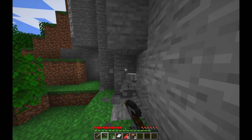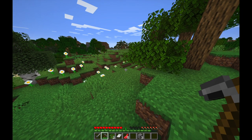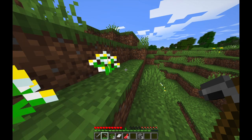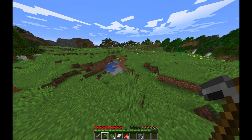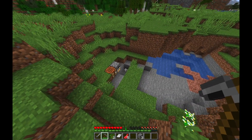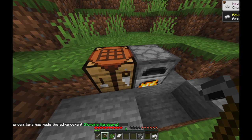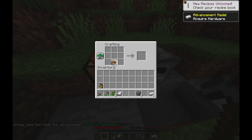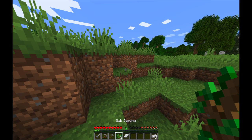Three pieces of cobblestone, convert that into planks. You know, something that confuses me about Minecraft is - how does one cubic meter of oak wood turn into four cubic meters of planks? That just doesn't make a lot of sense. Okay, sticks, and then we get an axe - chop chop! Then we'll plant some trees.